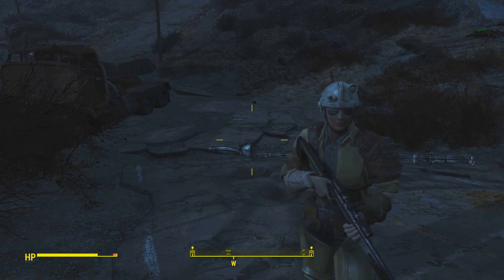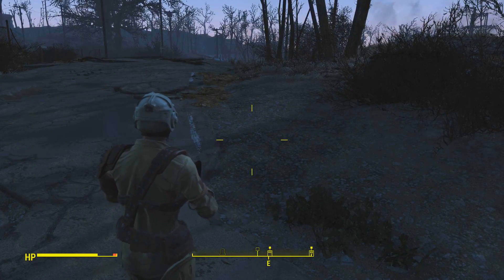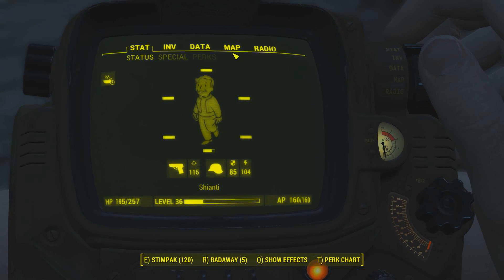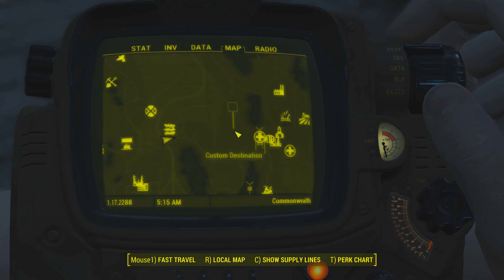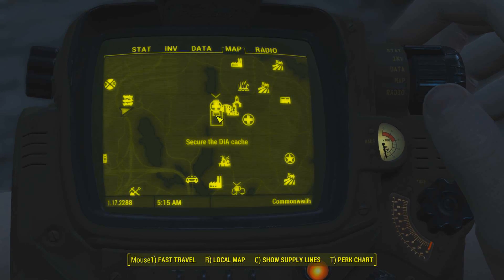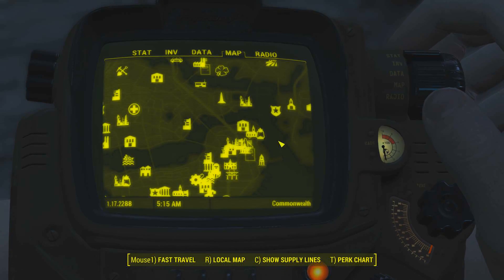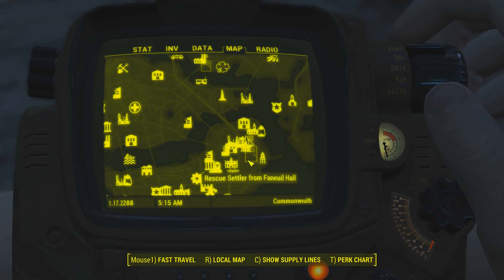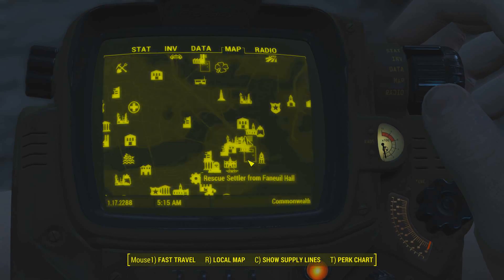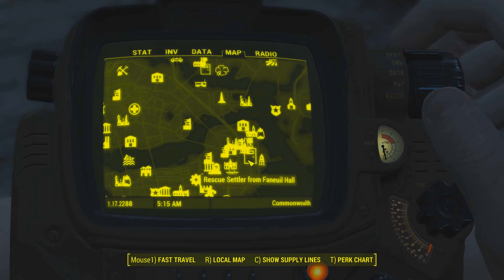Hello everyone, welcome back to Fallout 4. We're here in pretty much the middle of nowhere, heading towards nowhere in particular. We're going over here to secure the DIA cache. Once we're done with that, we'll head back down to the town and we've got to rescue a settler. Somehow they made their way all the way from Abernathy all the way over to Fanuli Hall. No idea why.